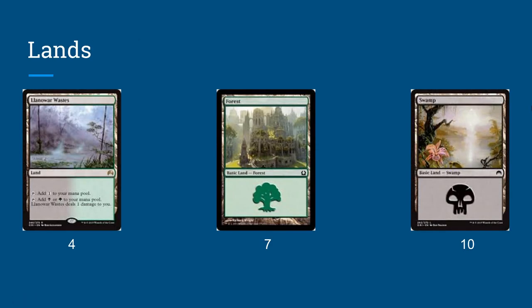Our lands are pretty simple. We're just going to run four Llanowar Wastes. Since we have a lot of one-drops in black and green, this will always make sure that we can land them — it'll never come in tapped. And then seven Forests and ten Swamps. We have a pretty low mana curve, so we can afford to get away with just 21 lands.